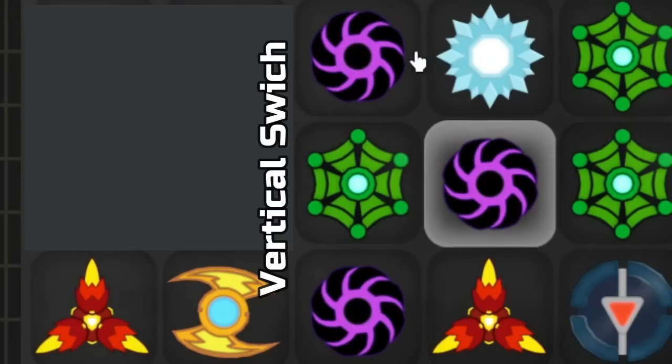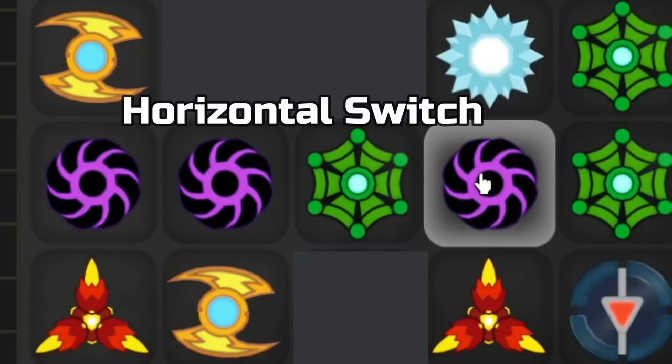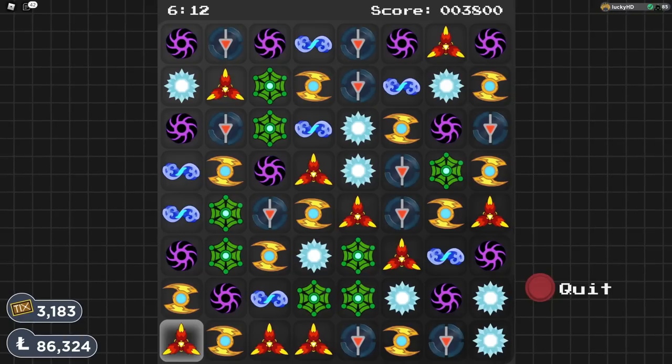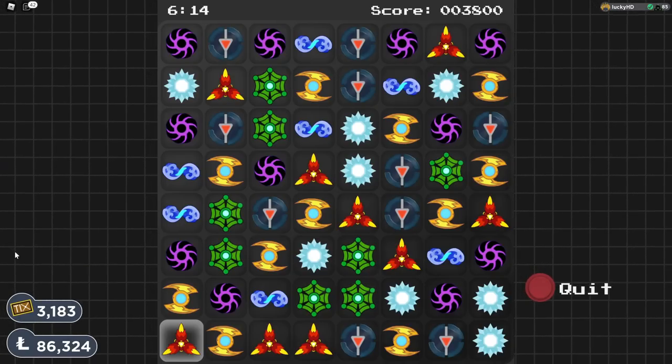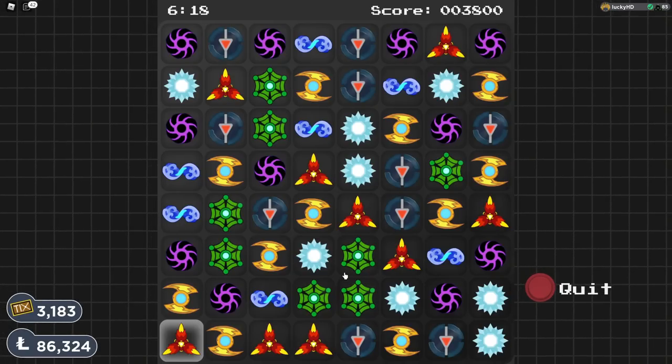Now if I move this one to the side and it makes a three on the horizontal line, that is going to be a horizontal switch. As you can see right here, I am going to get a little bit of a combo, giving me 1,100 points. In my personal opinion, I believe that vertical switches are going to be a little bit better, as it is going to help you get a lot more combos.